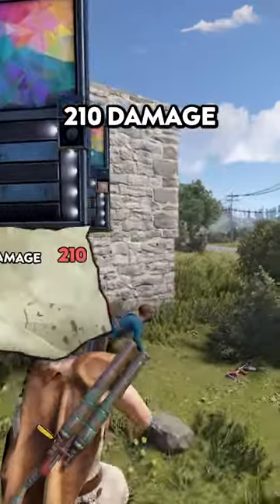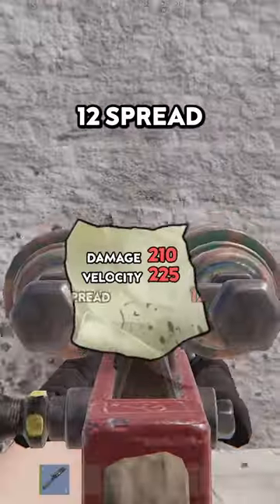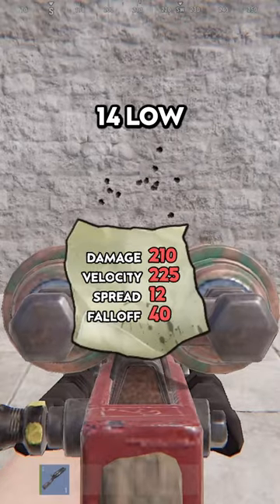Last is the Buckshot: 210 damage, 225 velocity, 12 spread, and 40 fall-off across 14 low damage pellets.